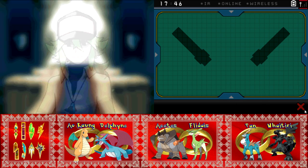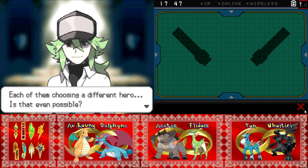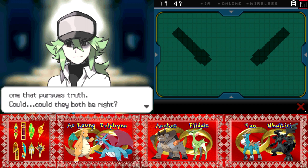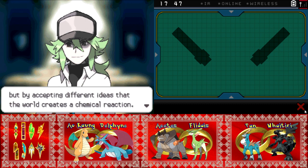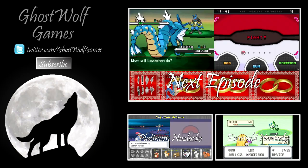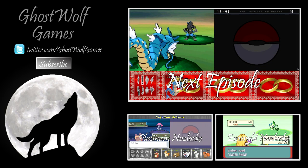Your ideas, your feelings — but they were stronger than mine, it seems. Each of them chose a different hero — is it possible two heroes are here at the same time, one that pursues ideals and one that pursues truth? Could they both be right? It's not by rejecting different ideas but by accepting different ideas that the world creates a chemical reaction. Life lessons of Pokemon: be accepting of other people's ideas.